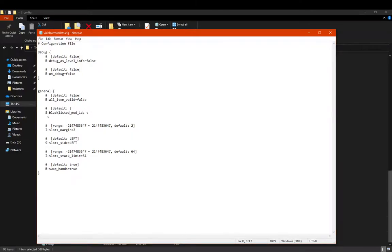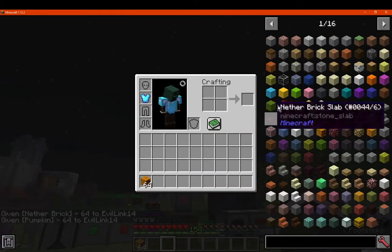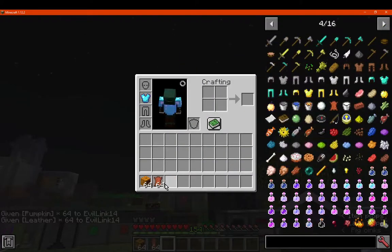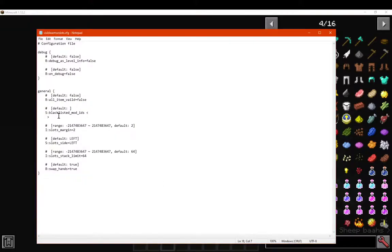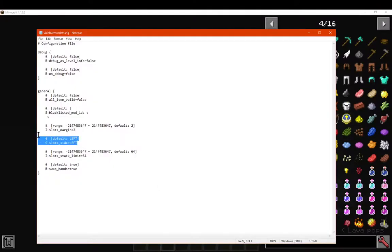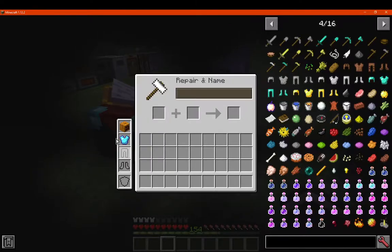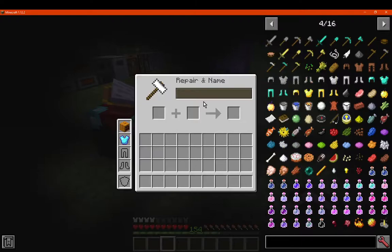I guess if there's certain armor you don't want going in there - for example, a pumpkin, because that's something you can normally wear on your head. We can put a pumpkin on our head but we can't put other things in there. So if you wanted to restrict pumpkins or certain other types of armor by mod ID, you could. Otherwise you've got the slots margin, which I'm assuming is where it's positioned - probably just left and right, rather than up or down, because going underneath and above would look a bit off. It's meant to be a simple accessible thing from either side.